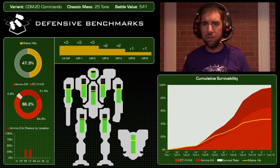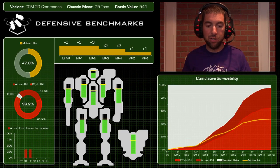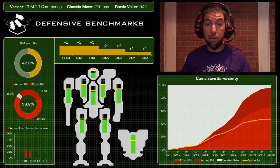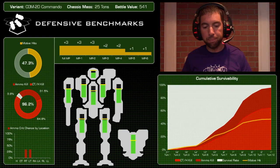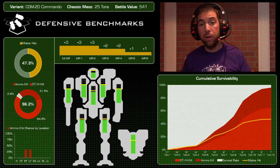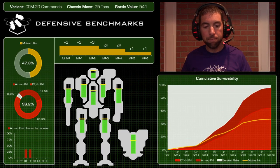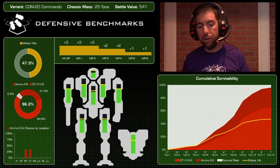It's interesting to run this string of mechs because they overlap in some areas and we can see how something like an additional point of speed really makes a world of difference. Looking at ammo crit chance by location — both left and right torsos show a 33% chance to hit the ammo. Once you get through the external armor — probably only six or eight points on those side torsos — there's a one-in-three chance of hitting an ammo bin, so you're very likely to pop this mech.